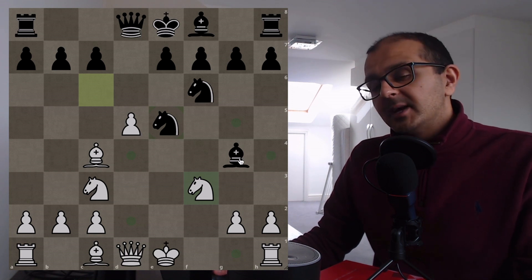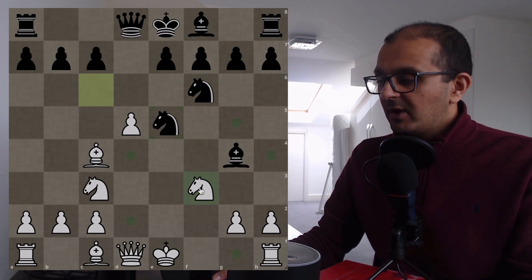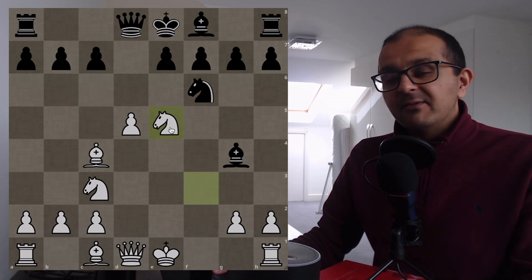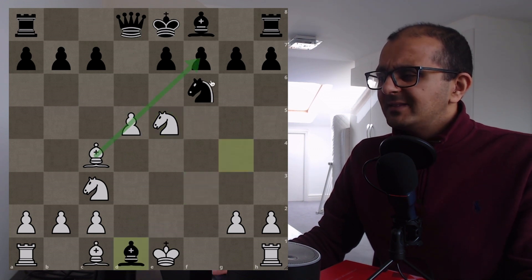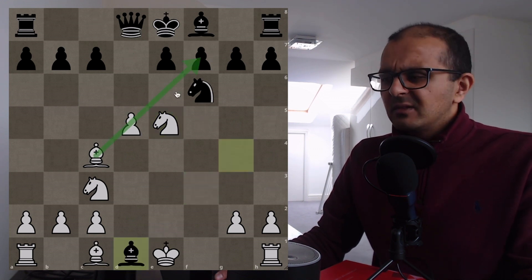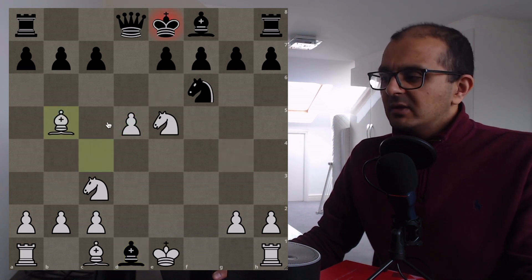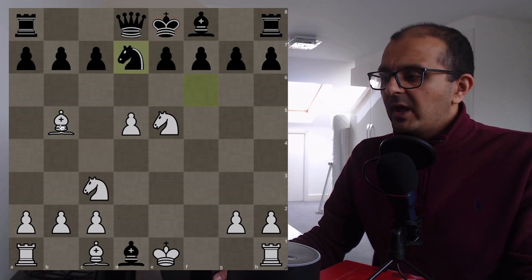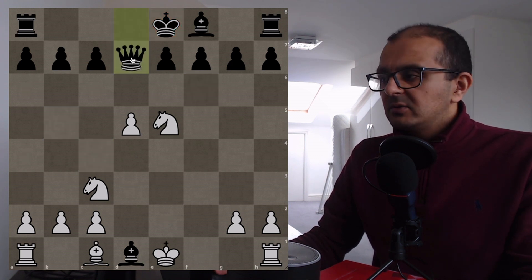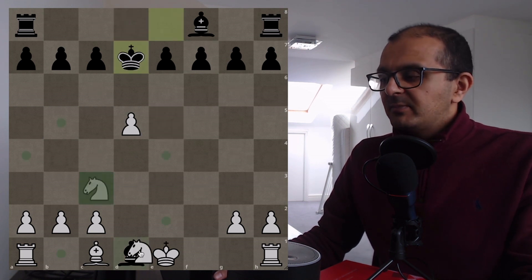The winning move is Nxe5 — that's just a free piece. After Bxd1, there's no mate, but you're going to get your Queen back. After Bb5+ check, you need to deal with this check — Nd7. After Bxd7+ check, Queen takes, the only legal move, we get the Queen back. If the King takes, we take the Bishop — White is up material and winning. If Bxc2, Nxf8, Rxf8 — count the material, White is winning, about plus three or plus four on the engine.